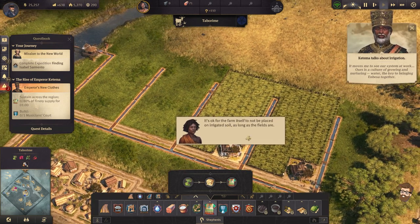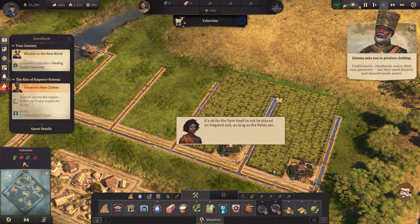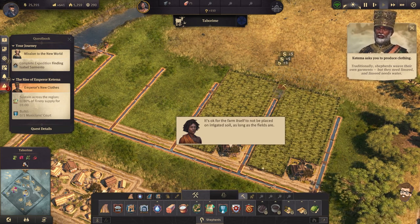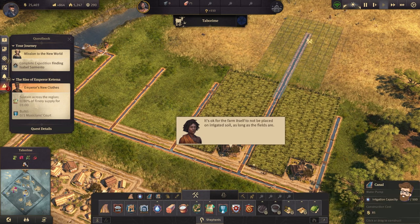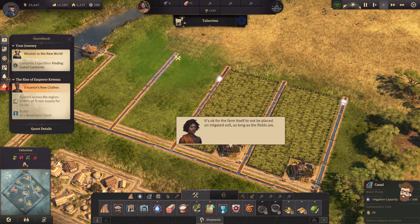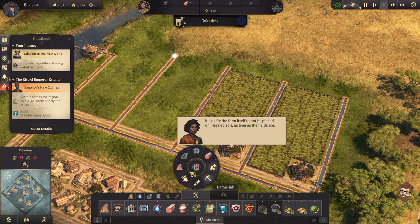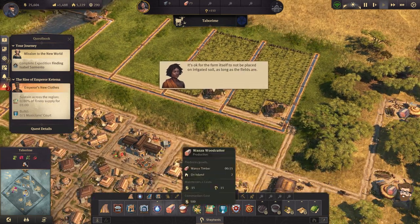Okay, as long as the fields are on irrigated soil that should work. I did actually realize I need to take down these three — they need linseed, and linseed needs water. I can actually demo those three because I need to take these out. The farm doesn't have to be on irrigated soil, but all the fields do as well. Now we need to work on the finery stuff.